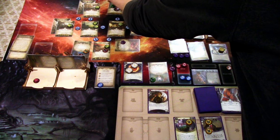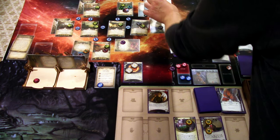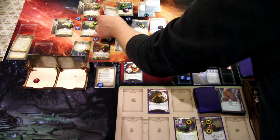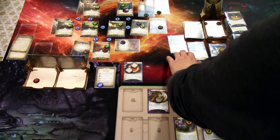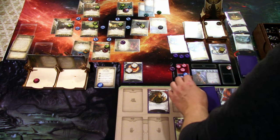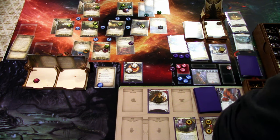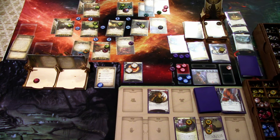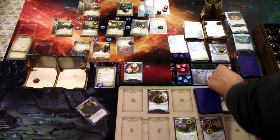This enemy engages us and hits us for one damage. Those Ravenous Spirits hit Gene for two damage. Upkeep: we draw Promise of Power and gain a resource — that is that round.